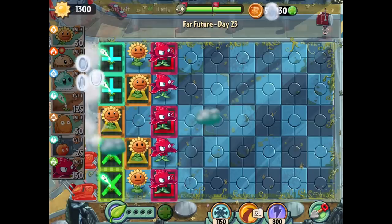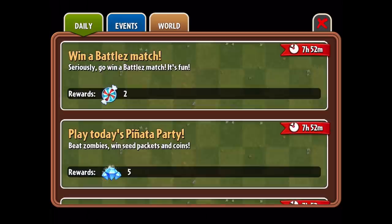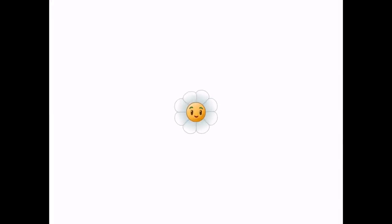Day 23 is completed, which means the next level will unlock a brand new plant, and the level after that will hopefully defeat Zomboss. The tile turnip is up next — let's get to it right over this way. It's certainly going to be interesting.